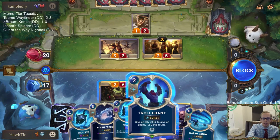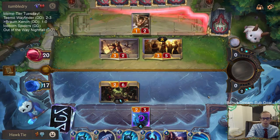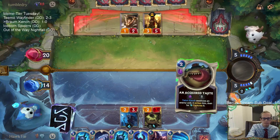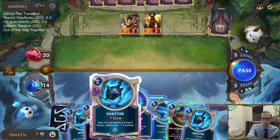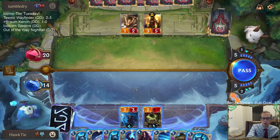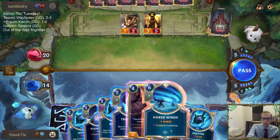Troll Chant to save three damage, or just take the three damage - I could probably take it. I think we're probably going to go Shatter, Acquired Taste. The problem with going Shatter, Acquired Taste is if their plan is to play Swain next turn, because I wouldn't have anything to block Swain - that would basically take up my whole turn.